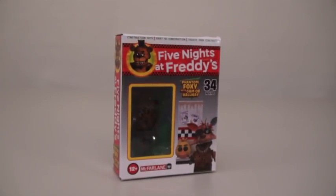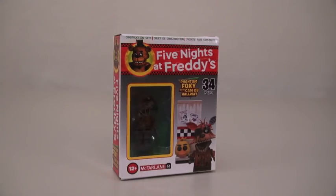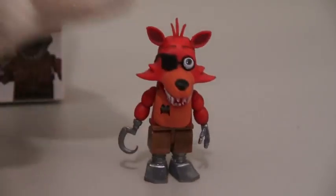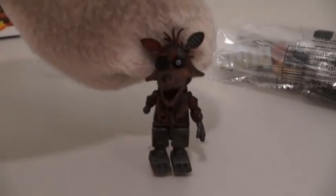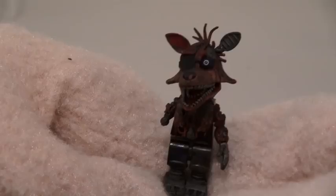So here we have a new construction set featuring The Phantom Foxy! And even though we got Foxy in the first series, this new figure looks like he's gonna be even creepier! So let's open this set up and just see how creepy they made him! There he is — The Phantom Foxy! Ooh, he's missing an arm and he looks like he's all burnt up! What'd he do, get into a fight with an Ender Dragon?